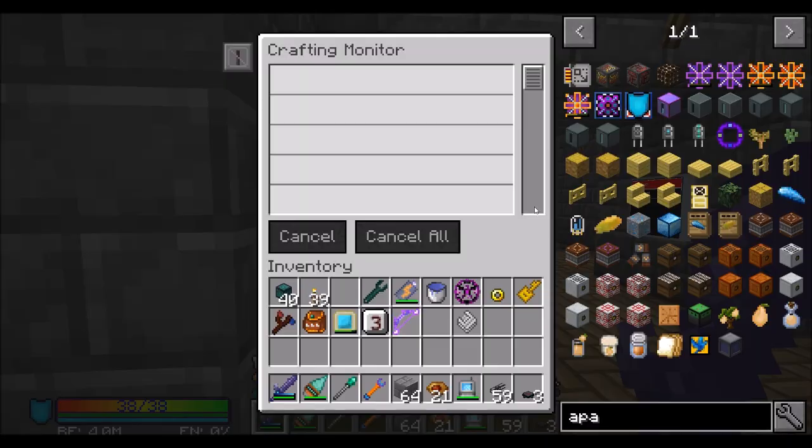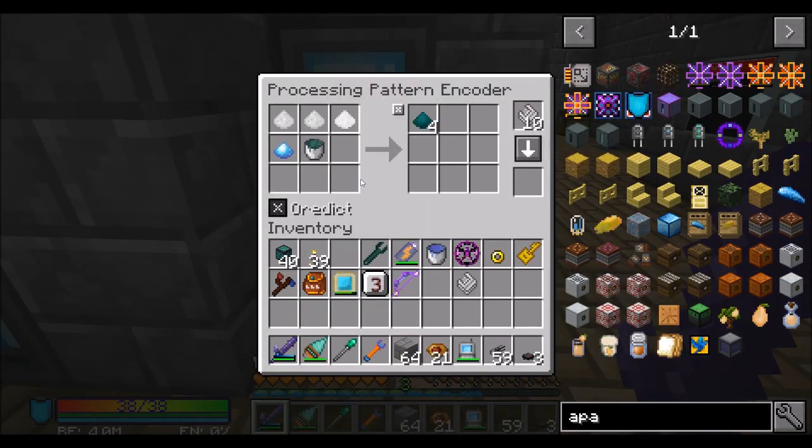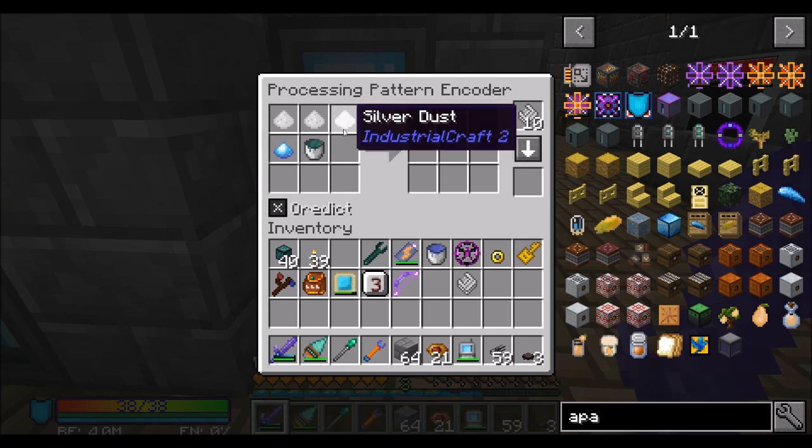I can come in here and cancel Appetite. So that's good. Now we're going to need resonant buckets, right? So this stuff is easy.